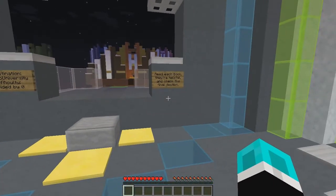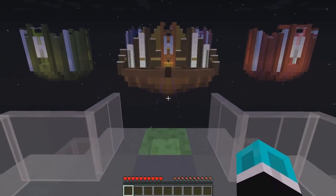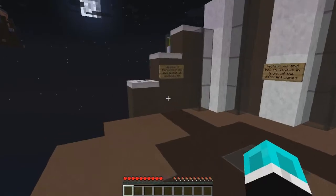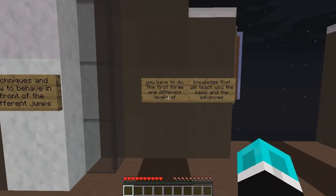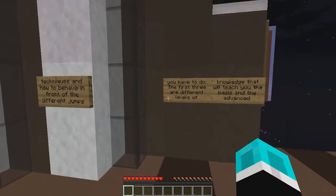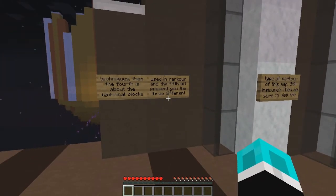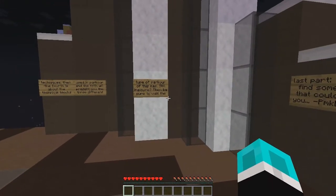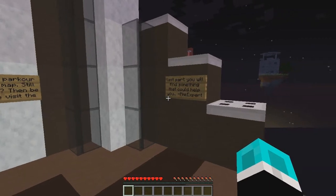So it's supposed to be fun. Destination: the Parkour University. Difficulty: Divided by Zero. Read each book — they're helpful — and check the final section. As always, the link to this will be in the description. Welcome to the Parkour University. This section will teach you the techniques and how to behave in front of the different jumps. The first three are different levels of knowledge that will teach you the basis and the advanced techniques.